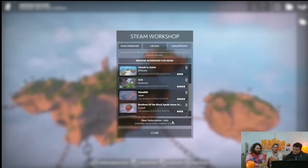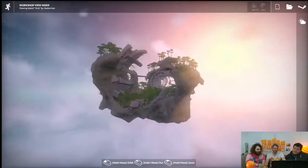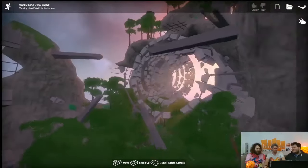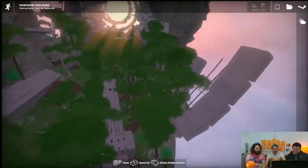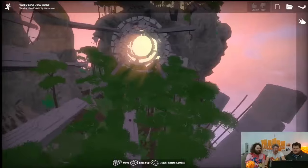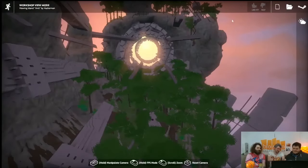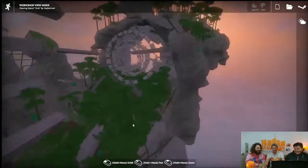This next one is called 'Axis' by Hackerman. It's like a Mass Effect relay that's been broken and overgrown over the years. We don't have Mass Effect relays in our game, but he's made one out of ruins in a completely unintended way — and with the sun coming through the center, it looks amazing. We think he may have intentionally built it facing the sun.